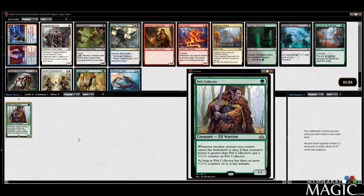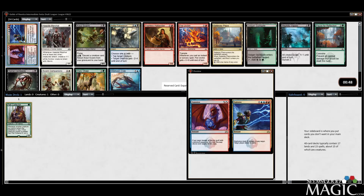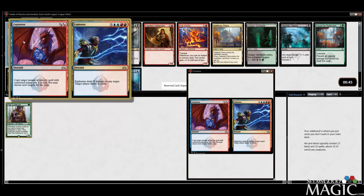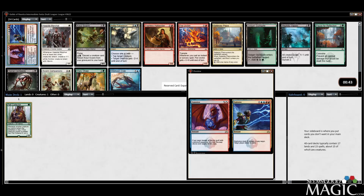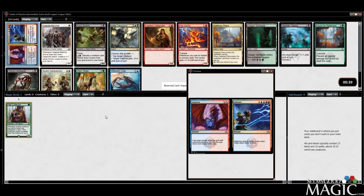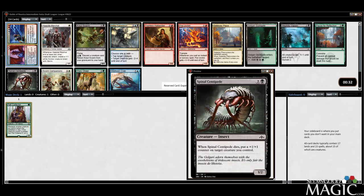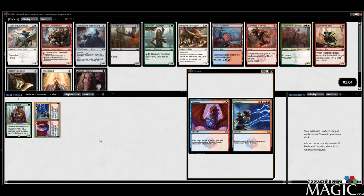Follow-up pick: Expansion Explosion is incredibly good. You end up paying seven or eight mana to deal three or four damage to something, but deal three to any target and draw three or four cards — it's very good. Expansion I always forget about, but that's actually a good ability too. Not gonna end up in the same deck as Pelt Collector, but keeping our options open. Crawl Swarm and Spinal Centipede are there but we're gonna take the Izzet card.